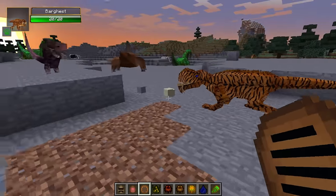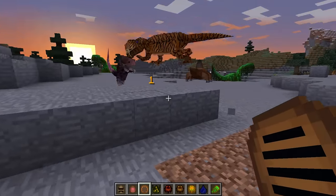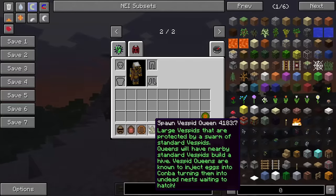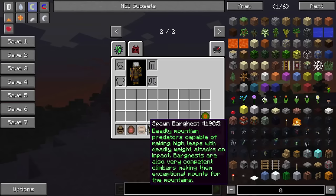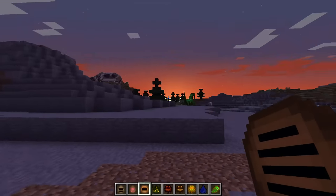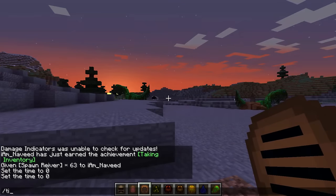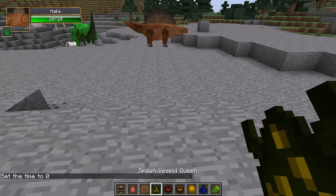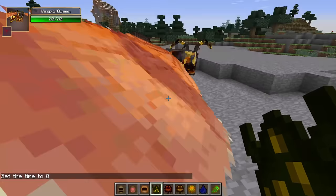Let's go ahead and spawn the Barghest — I feel like there's going to be a fight. Yep, I knew it! The Barghest is a deadly mount predator capable of making high leaps with deadly weight attacks on impact. Barghests are also very competent climbers, making them exceptional mounts for the mountains. Let's spawn the Vespid Queen.